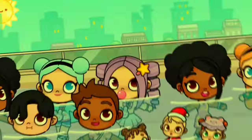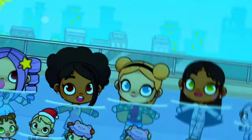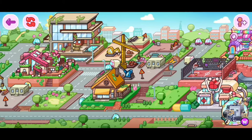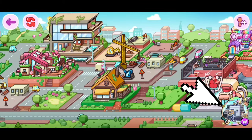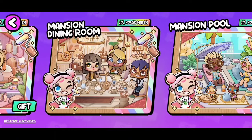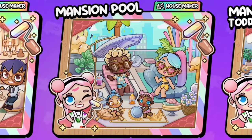Pool party! Woo! To get that pool, click on the circle on the bottom of your screen. Then keep scrolling until you see the mansion pool.